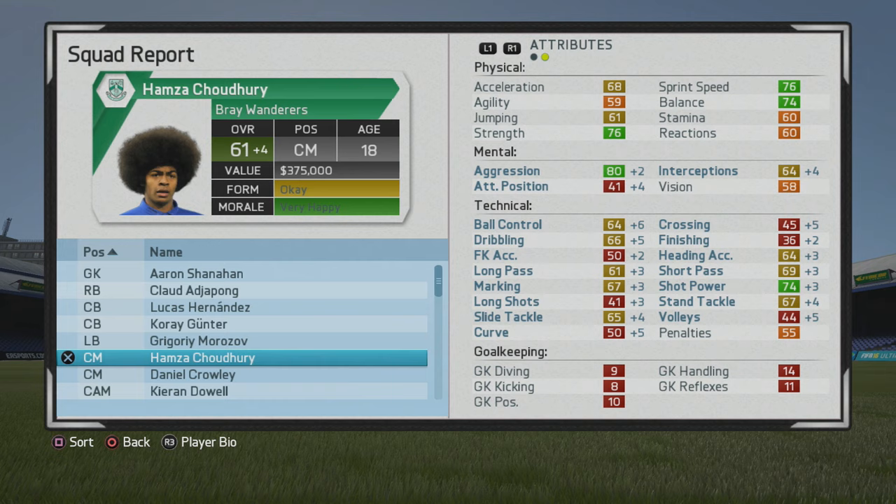The vision being a bit low hurts his overall at the start. But he ends up moving up to 61 overall with some big boosts to interceptions and aggression, and all-around technically gets some nice improvements as well — marking and tackling looking very good. From the start he's basically a better CDM because of the aggression, marking, and interceptions getting up there especially now.